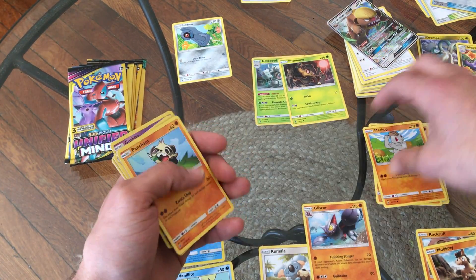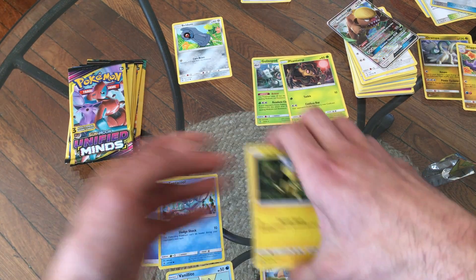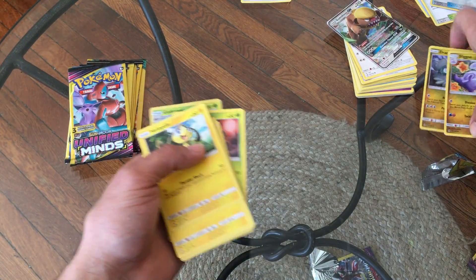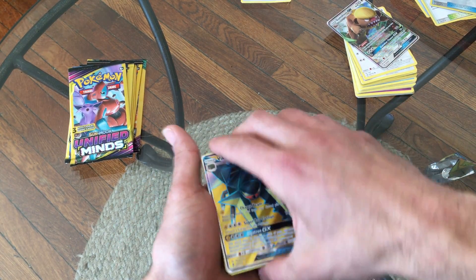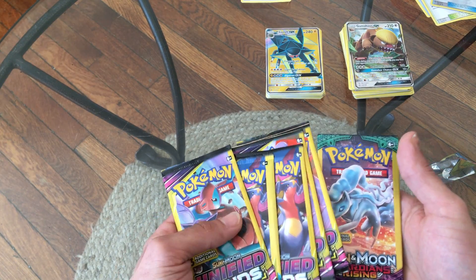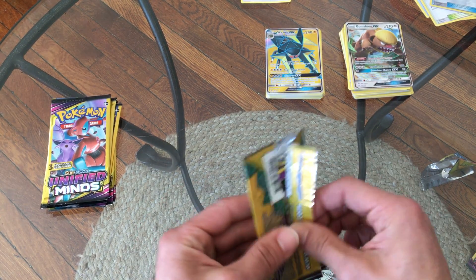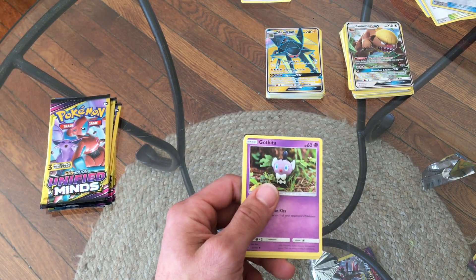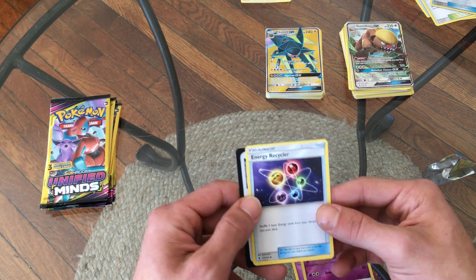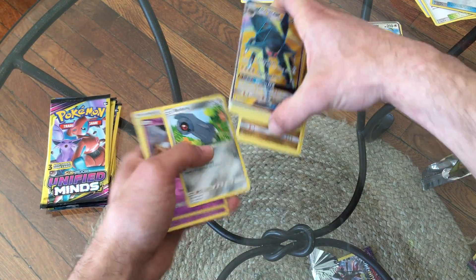Appreciate you guys tuning in and checking out my channel — second video, making moves. We'll put the big Vikavolt GX on top — we've gotten a nice GX for each set. We only have five Unified Minds. Messed that up guys, excuse me on that one. Another Trubbish — reverse holo this time — nice, and an Energy Recycler. So nothing too crazy in that last one, but that's okay. We got that GX, we wanted it.